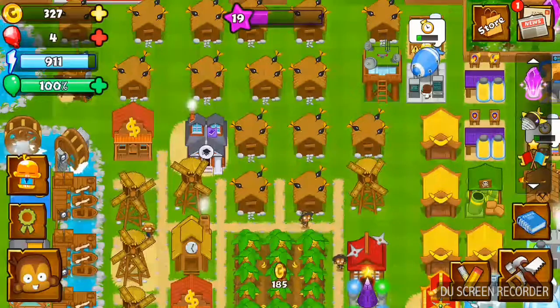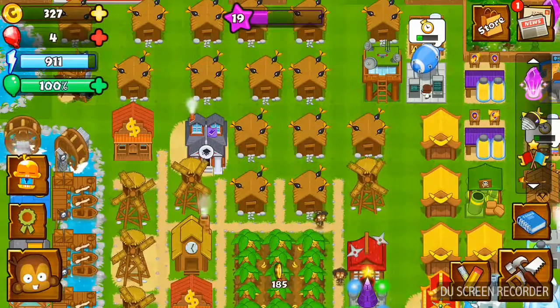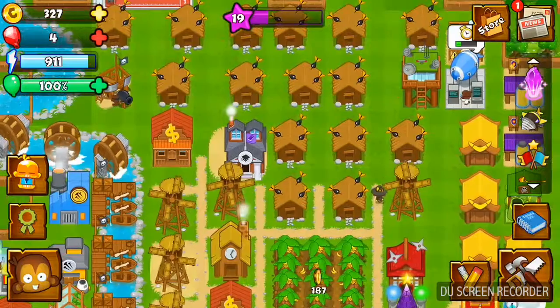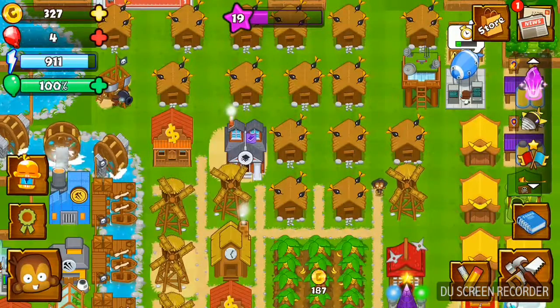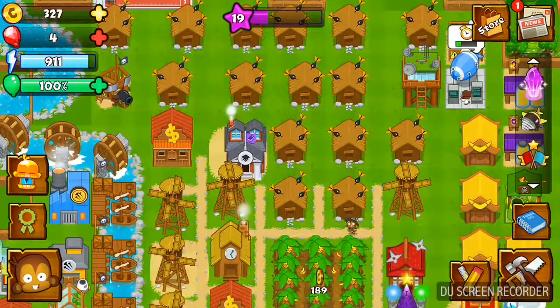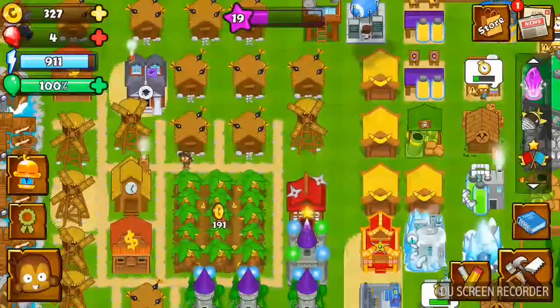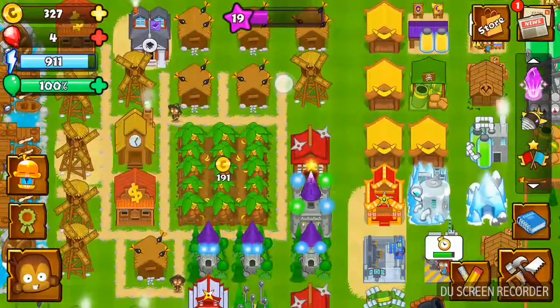Underneath the gold is the rare currency — like in Minecraft you get diamonds, in Clash of Clans there's gems, and in Bloons Monkey City you have gemstones. Underneath that is energy, and underneath that is your Bloontonium Factory amount, and hopefully BTD King will explain that to you.